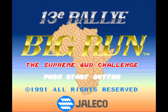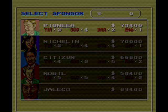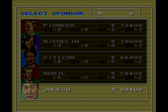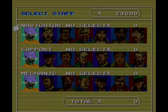Push start button. 'Welcome to Adventure World, you are a world challenger.' Select sponsor: Pioneer — yeah, that's Pioneer the stereo people — Michelin tires, Citizen who make watches, and Angelica. Let's just pick one and show me the colors.